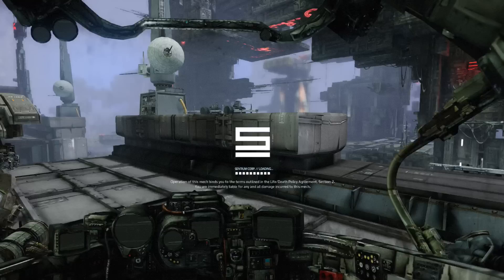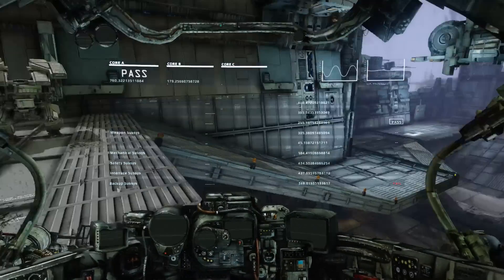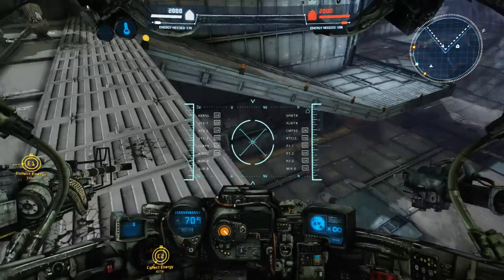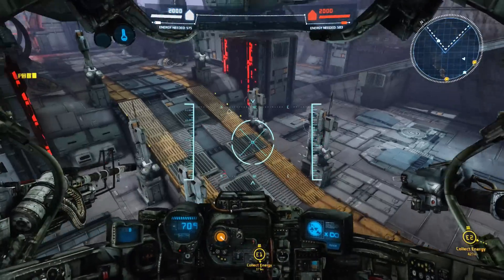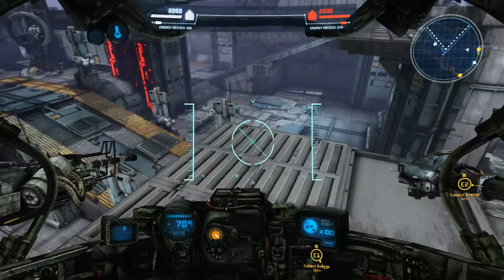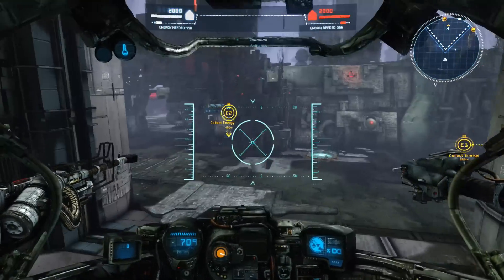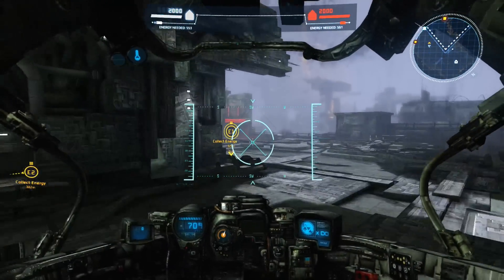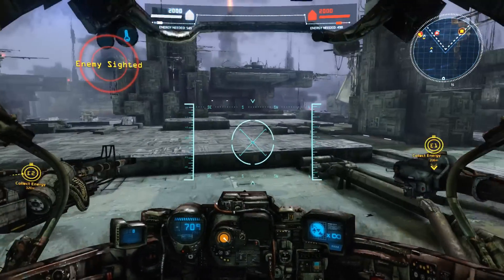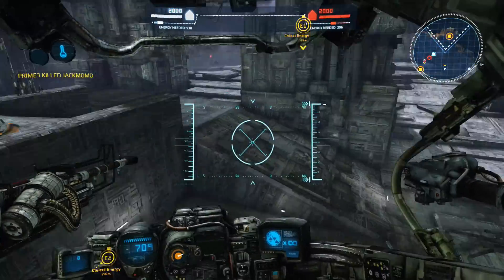There's a countdown before the match starts. The controls are WASD movement. Right-click fires my missile on the right and left-click fires my assault gun. There's a guy already out at the AA. Spacebar fires your jump jets, which lets you hover and fly over things. If you hold shift it's like a sprint, but you run out of fuel after a certain amount of time.